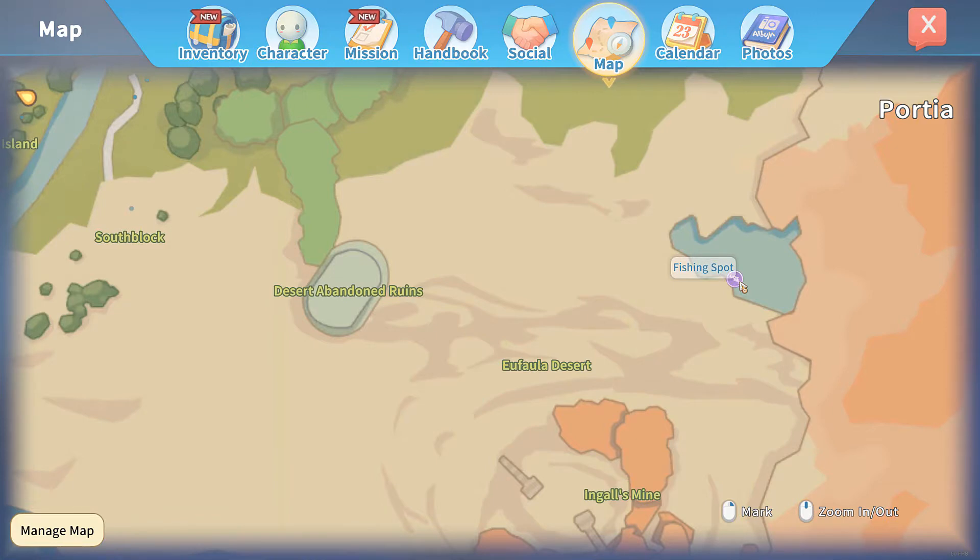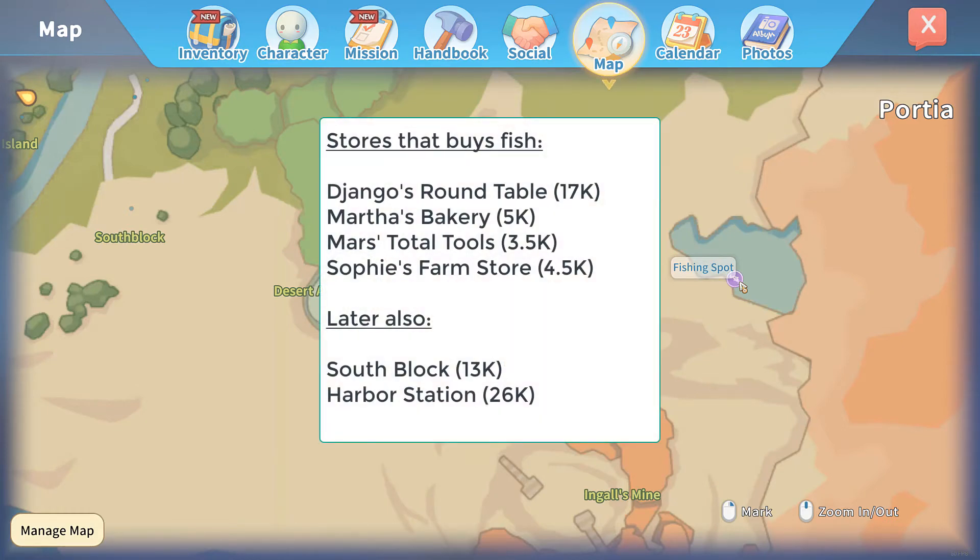Other spots offer fish at 280 goals respectively. One last point: not all stores actually buy the fish you catch, so you need to find the right ones. These are Django's Round Table with a purse of 17,000 goals, Martha's Bakery at 5,000, Marsh's Total Tools at 3,500, and Sophie's Farm Store at 4,500. Later in the game, once you've unlocked them, there's South Block Trading Post at 13,000 and Harbour Station at 26,000.